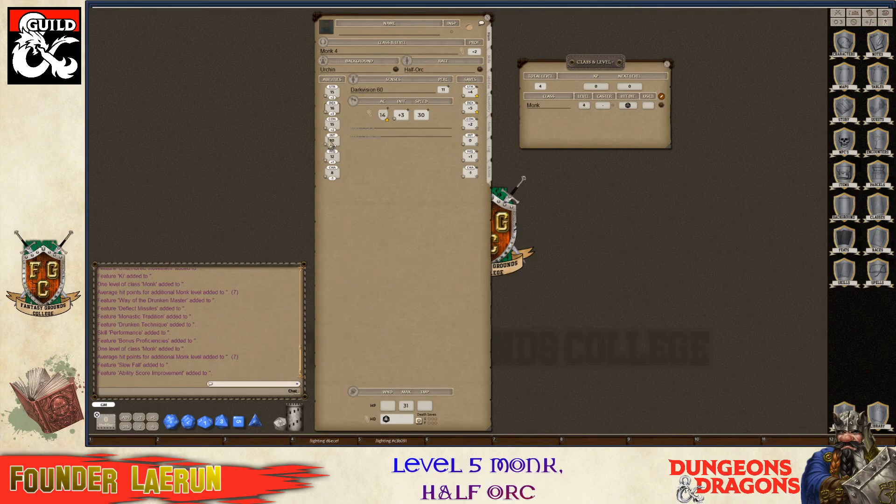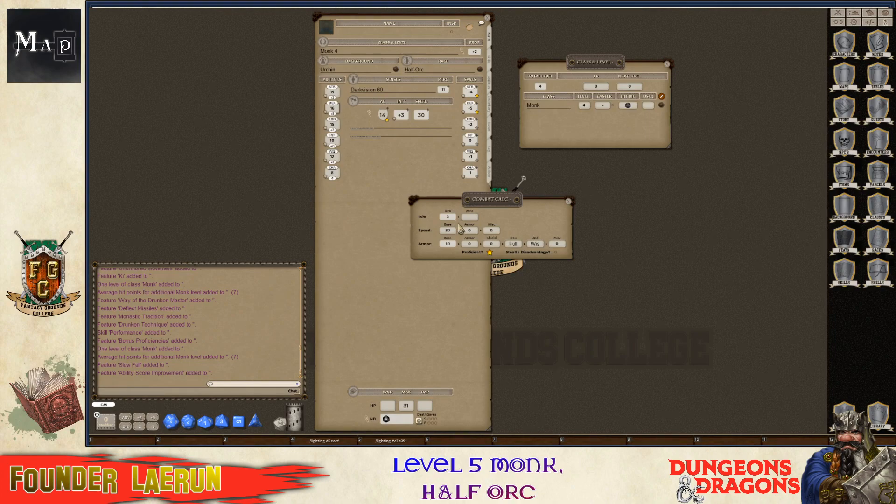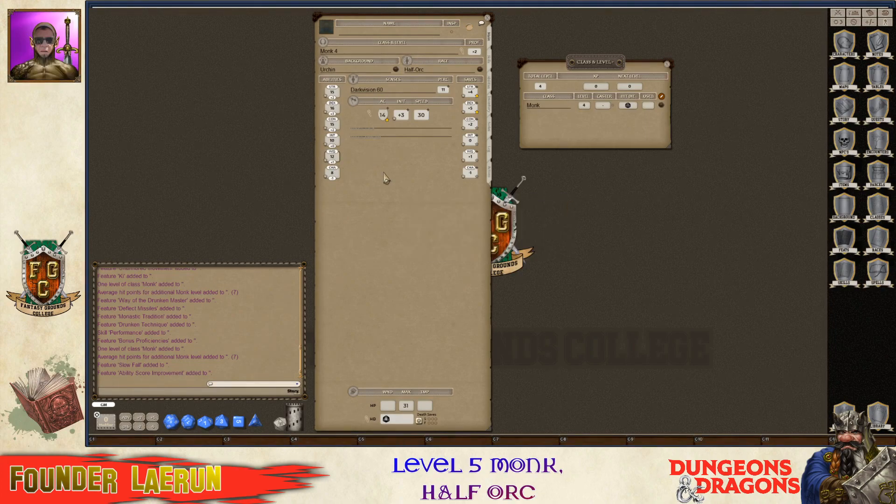So one point in dex, and I can't remember what other score monks rely on - maybe it's wisdom. Yeah, full wisdom. So I'm going to give him another point in wisdom. So it's 13 wisdom, 16 dex, 15 strength, 15 con. Not too bad. So I'm going to notate that.